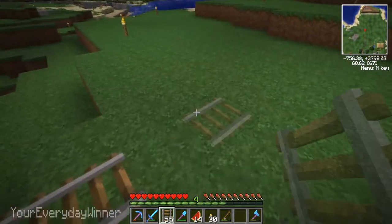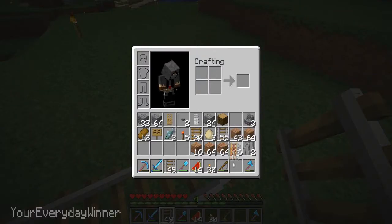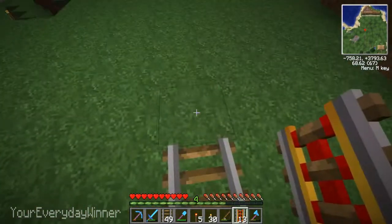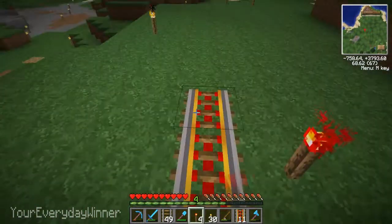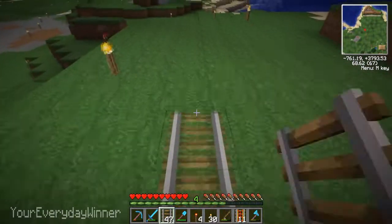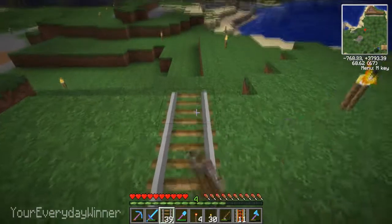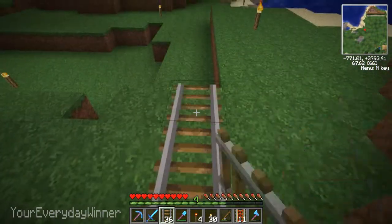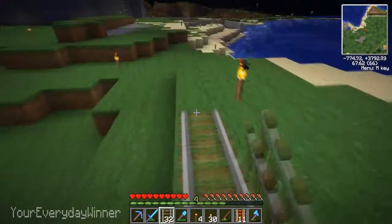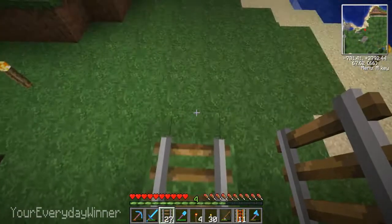Hopefully I have enough power rails to make my way over there. Let's get these in the hotbar. I'm only gonna put down one at a time — actually we'll go two. I really don't care if the redstone torch is just kinda hanging out there. I mean, it looks kinda bad, but it doesn't matter to me at all. If you guys don't like it, I'll fix it someday.